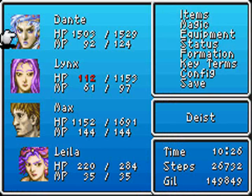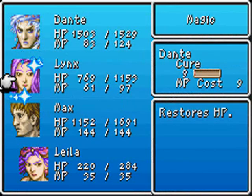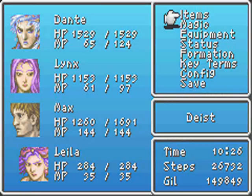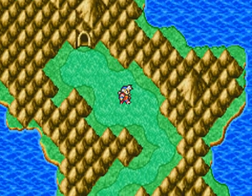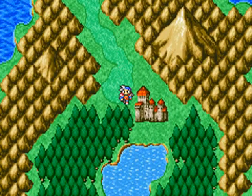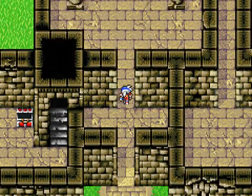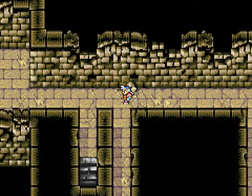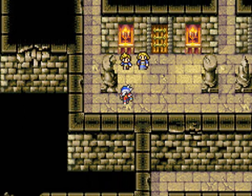So we have the Pendant, which we obtained fairly early on in the dungeon. Now we should be able to speak to that Wavern. That's very nice, since we don't really have anything else to do, and I'd rather not go back to Altair without any sort of information - so let's see if this Wavern can help us at least a little bit.